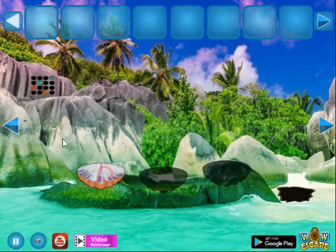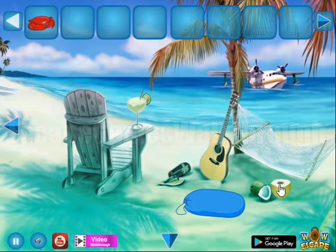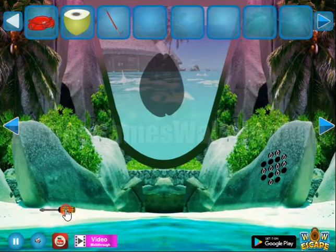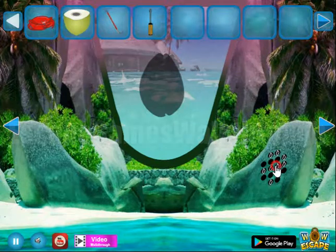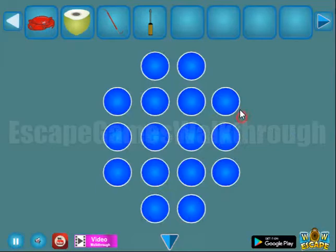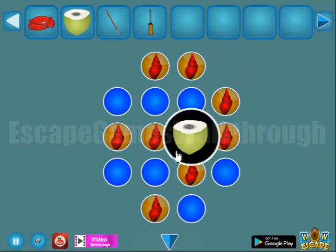We've got the shell and we can leave it here. Now going up there - here's a crab to take. Screwdriver here. Let's remember this button with the shells and use this button here on this place.